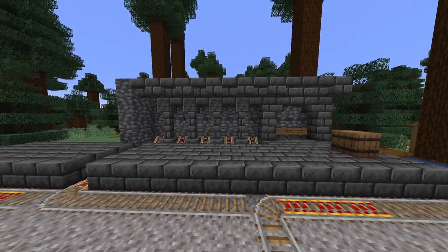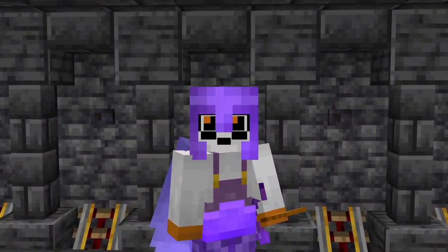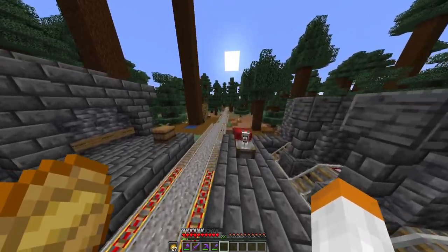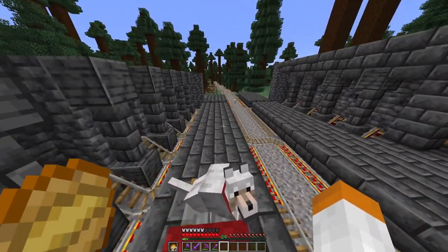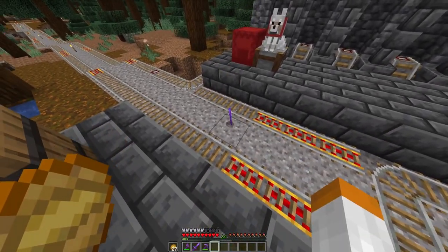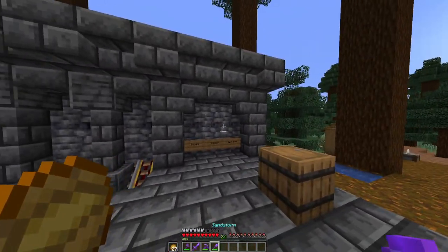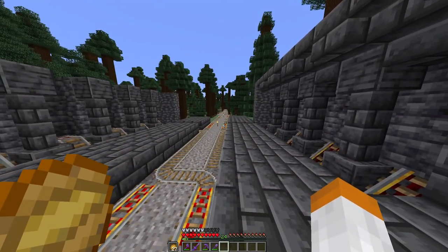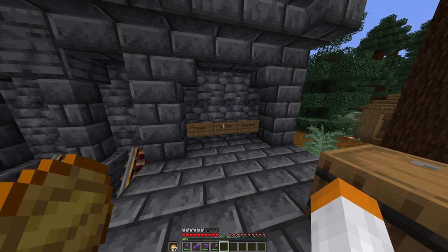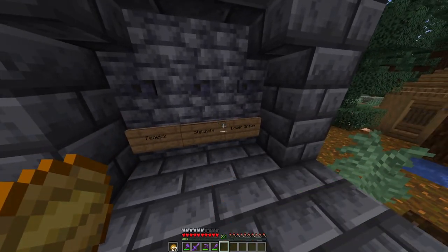I ended up building pretty much everything redstone-wise just because I really struggled with this — I don't know why it just did not work. But I've managed to get it all functional. It's mostly the same design as Storkholm, just mirrored. But I've also changed the ticket system, because over at Storkholm I've got the big basin of water you throw the tickets into. I've already put in three sides: Fennec for that direction, Storkholm for that direction, and lower spawn for that direction.